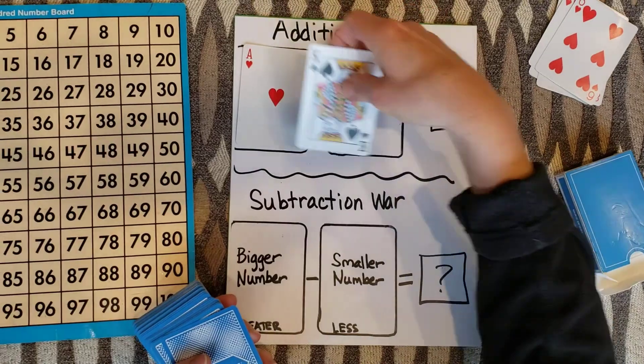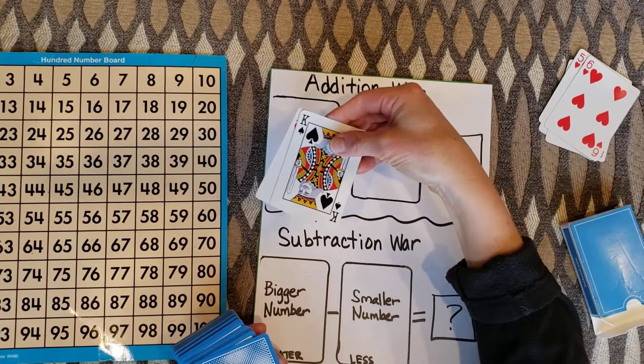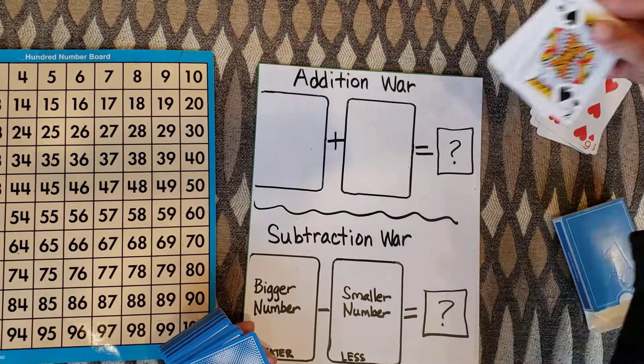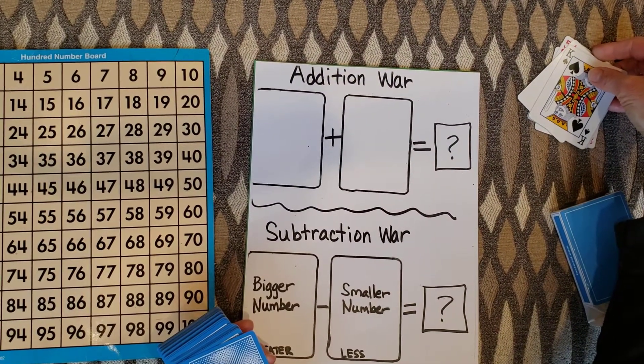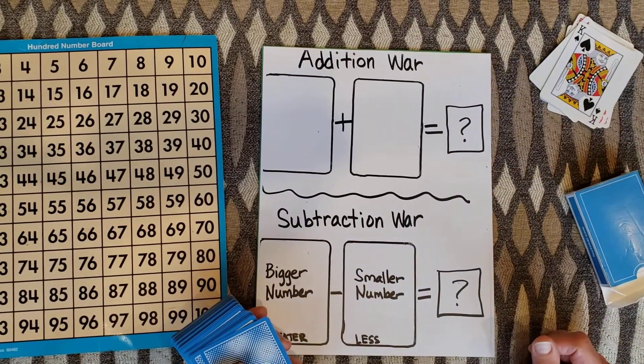If your partner beats you, then remember, they get to keep the cards. If you are the fastest and get it correct, you get to keep the cards. At the end of the game, remember our rules — we're good partners. And at the end of the game, we give a high five and we say, good game. Have fun learning.